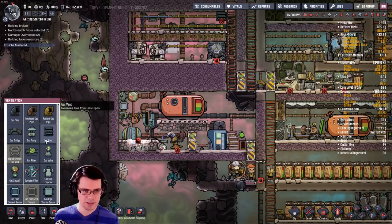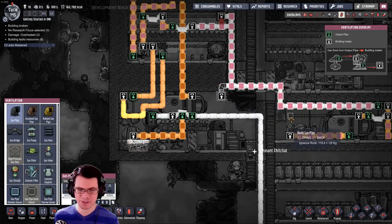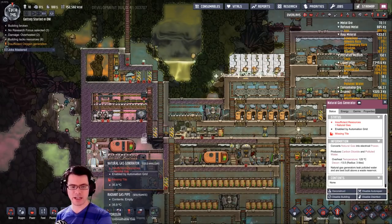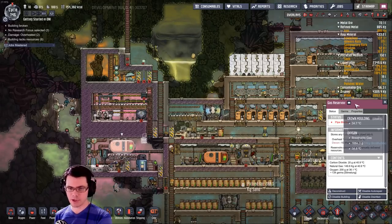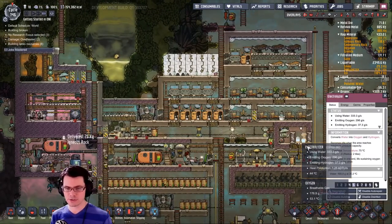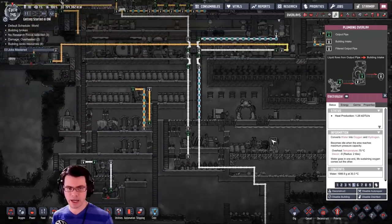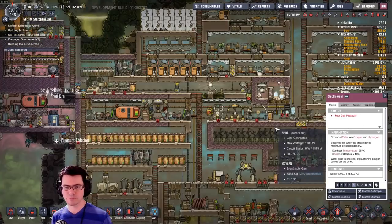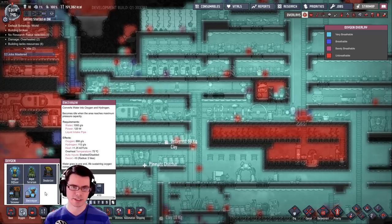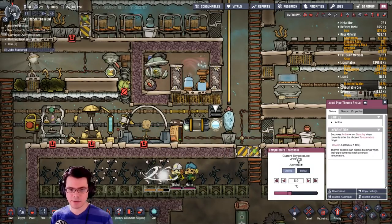We never did finish the automation wire, so we've got to go do that. Because I think it's a great idea, we're going to make sure we have enough hydrogen inside here always. We're going to have a natural gas geyser powering a natural gas generator, with a buffer reservoir — that's going to fill a liquid reservoir which we will then use to cool our electrolyzer, therefore cooling our base. Once we're done with that water, once it's heated up, it will flow back into the electrolyzer to be used up as it creates more oxygen.